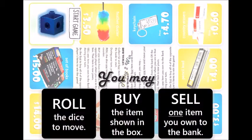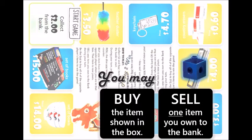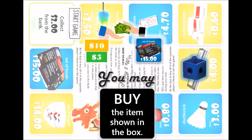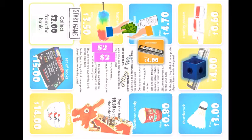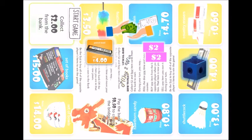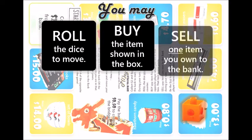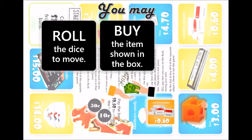Now keep in mind that these moves can be taken in any order. For example, you may choose to roll the dice first, then buy one of your opponent's items. Or you could sell one of your items first, then roll the dice. You need not finish all three moves either. If you have nothing to sell or you cannot buy anything, you can say pass to end your turn at any time.